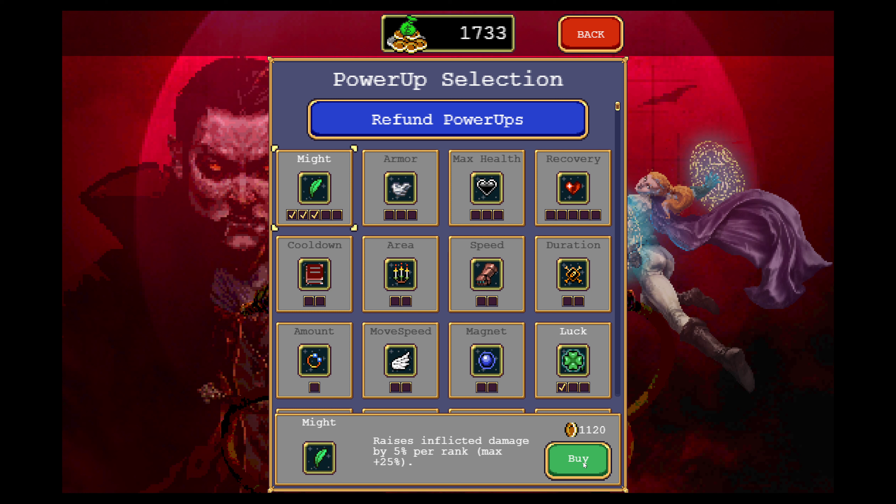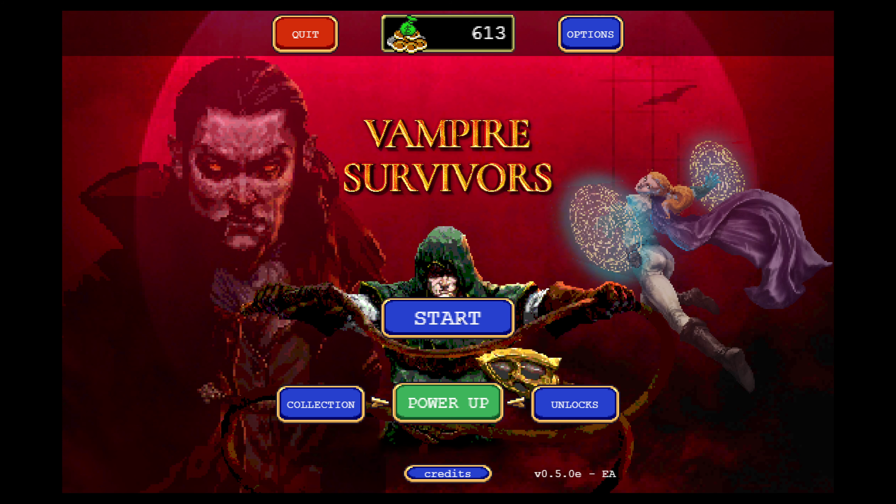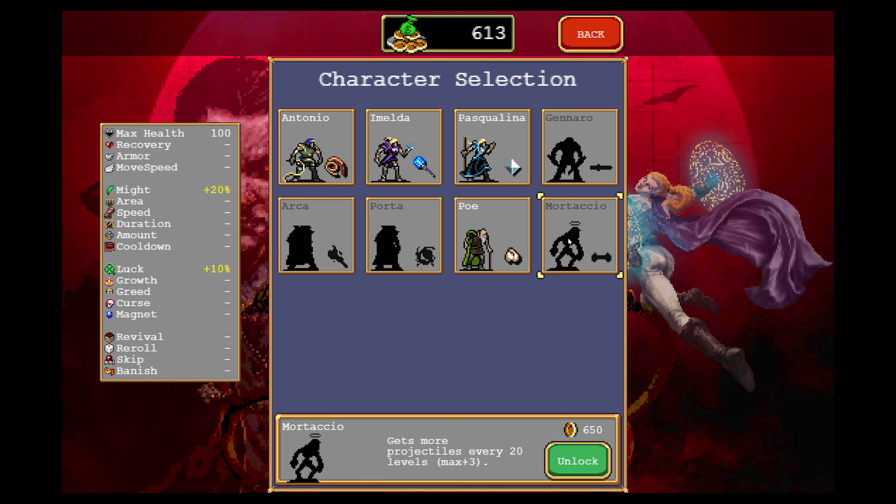The cross is nice, I like the cross. It's good. So we need 1,500 next, we might as well get that. We'll come back to that. So yeah, we'll start again. We'll start with Poe. We unlocked this guy as well but we can buy him. I don't know what he does — he just gets more projectiles every 20 levels, maximum of plus 3. We'll see what he's like eventually.